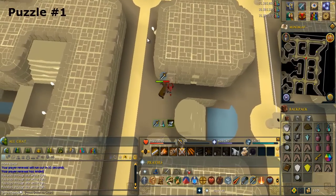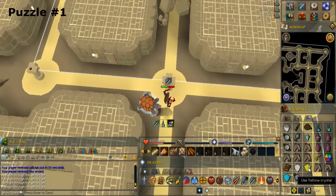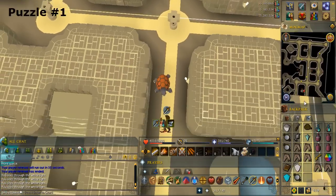Climb up the stairs to the west. Search the pillar to the north and take the crystal. Use the yellow crystal on the pillar. Climb up the stairs to the south.